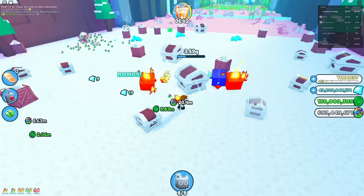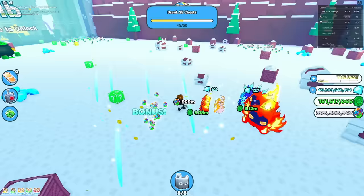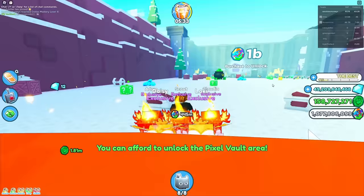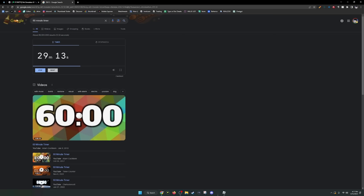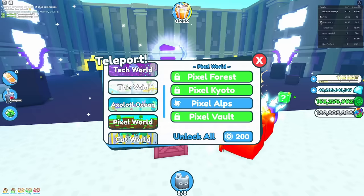We need to go to the pixel world anyway. Thanks to our amazing money and the awesome pet we got, we're going to be able to get way more coins. We only need a hundred more. Let's unlock this area and then go to the cat world. We have 29 minutes — we're actually on good speed. Cat world, then the doodle. We are doing very well.